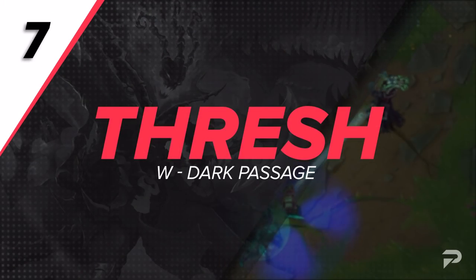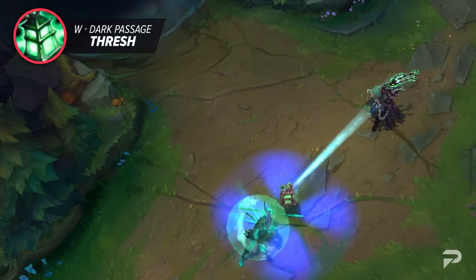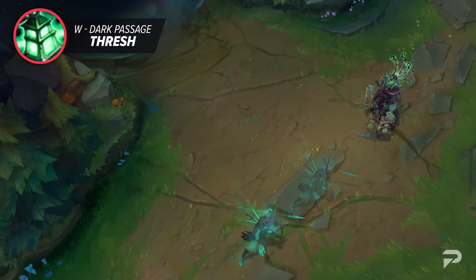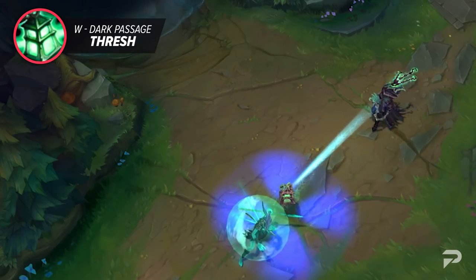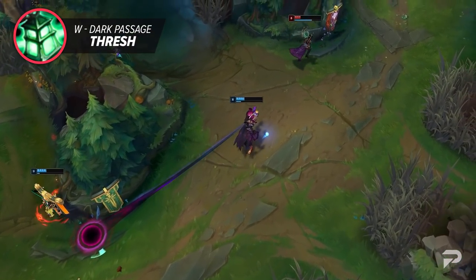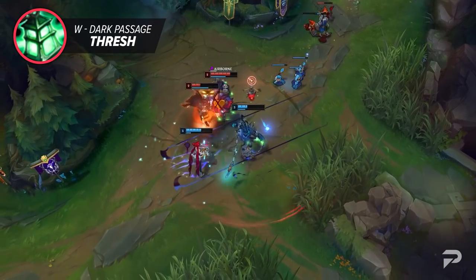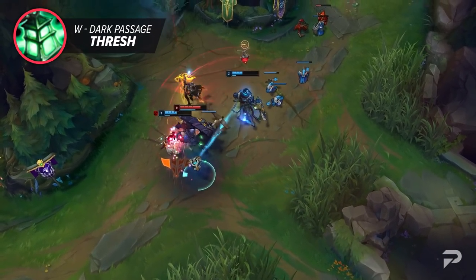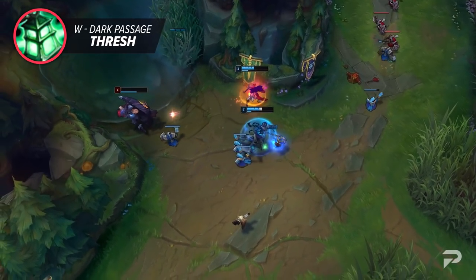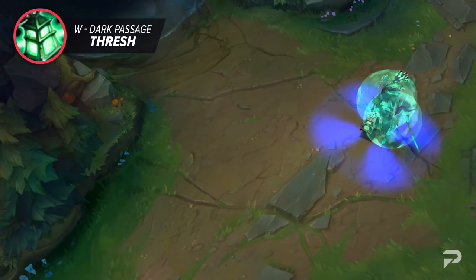Next on our list we have Thresh's W, Dark Passage. Thresh has to be one of the most well-rounded champions that Riot has ever released. This long-range lantern provides you with a shield, functions as a TP location, and lets you click on it for transportation. The reason Thresh's W holds so much power is because of how safe it makes his allies. If you know the jungler is hovering bot side, Thresh can sit far away with his lantern while his ADC farms. If there are any signs of danger, the ADC just clicks on the lantern to get away. Besides the unique characteristics within League of Legends, it's overall just a well-thought-out ability. There's a reason Thresh is one of the most fun supports in the game, as long as the players know what they're doing.